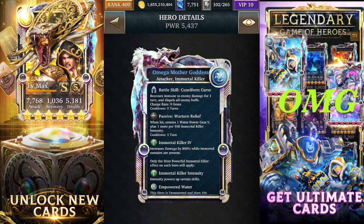The Omega Mother Goddess ultra rare: its battle skill makes you immune to enemy damage for one turn and dispels all enemy buffs — which you really need because enemies this week are running buffs. The passive trap mechanic is the same — when hit by the enemy you create one water power gem five plus one additional per 100 immortal killer intensity. That, combined with the battle skill, makes this card more powerful than the master collection card. The ultra rare is far more powerful.